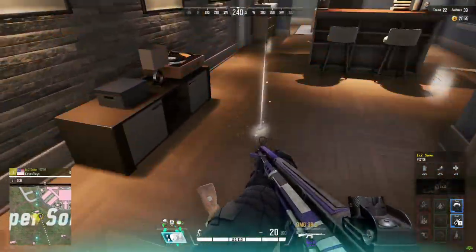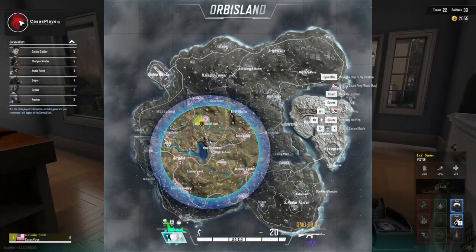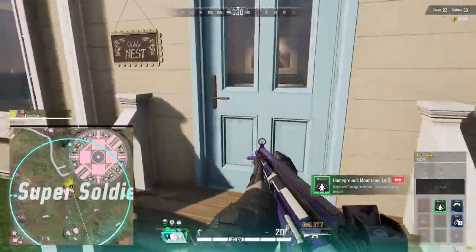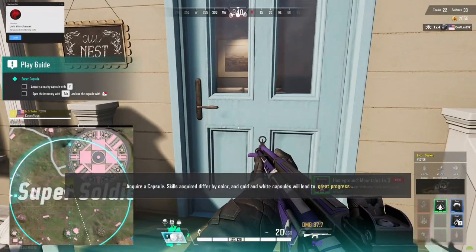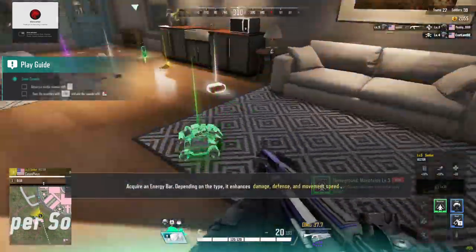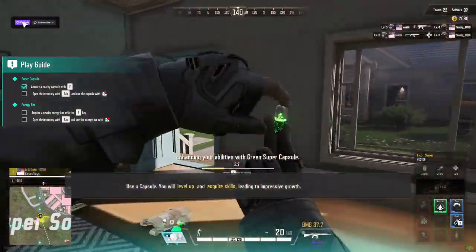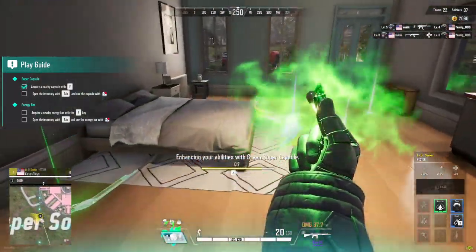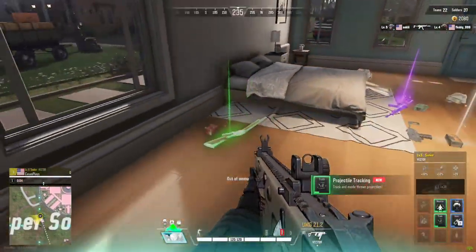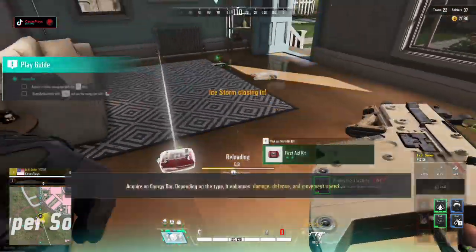Right now we're doing okay. We do need to find our way over there. Why is the map so huge now? If you press N it makes the map huge, apparently. We got a green super capsule. Nine millimeter — there we go, here's some nine mil. First aid kit.